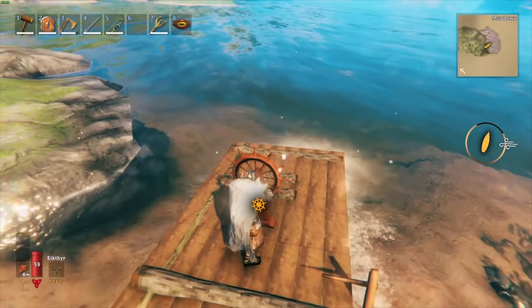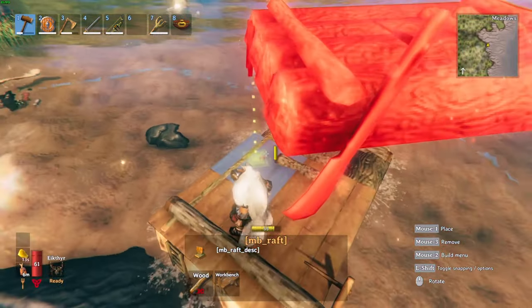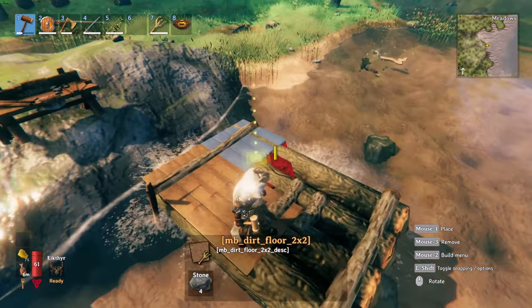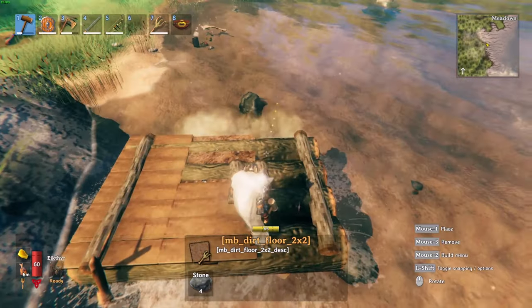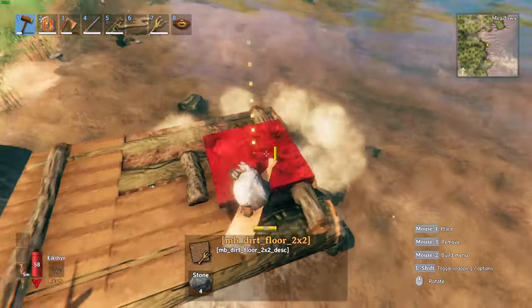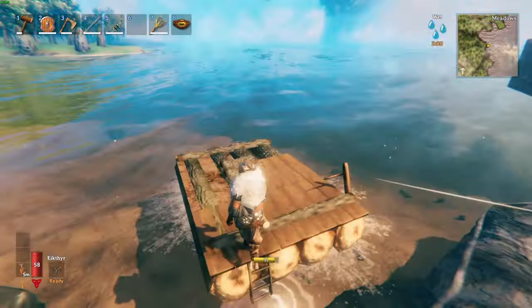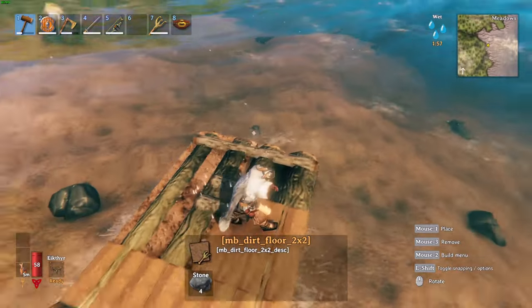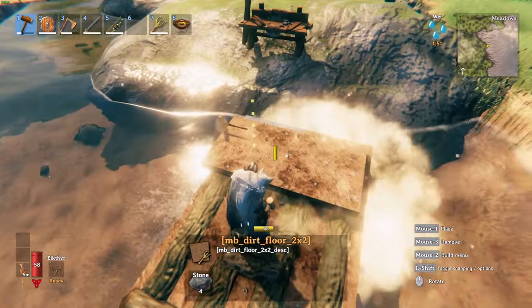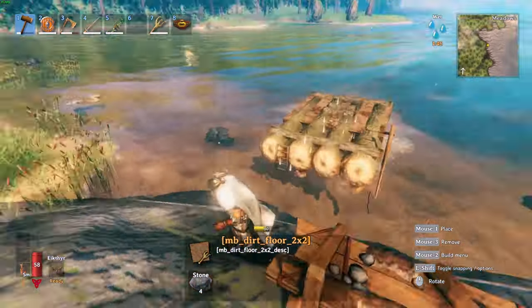One thing you have to remember before you can add stone: you need to put dirt floor into the raft, covering all the tiles. Because it's just wood floors by default, you have to replace it with the dirt floor — otherwise stone will not work, it won't attach.